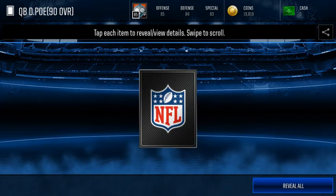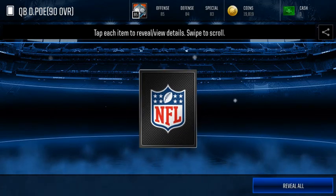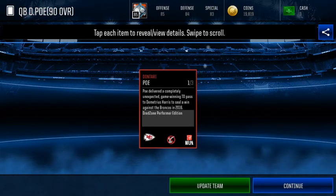Here it is. I'm gonna wait for it, let it wiggle one time. We get the wiggle and here it is — 90 overall quarterback Don Terry Poe.